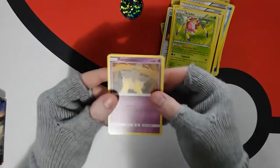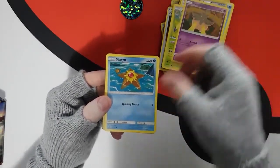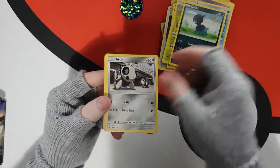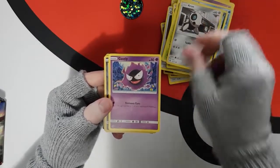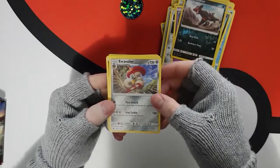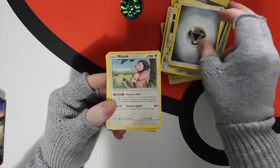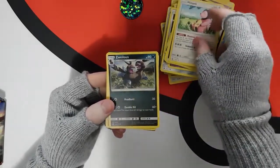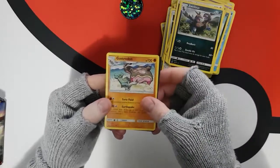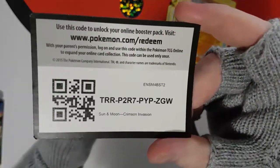Alright. Pumpkaboo, Pumpkaboo, Staryu, a Dino, an Aron, a Garchomp, a Houndoom — that's a cool card. Escavalier, Steel Energy, Miltank, Sylveon. I don't know if the S is silent. Gastrodon. Ba-bam, there you go.